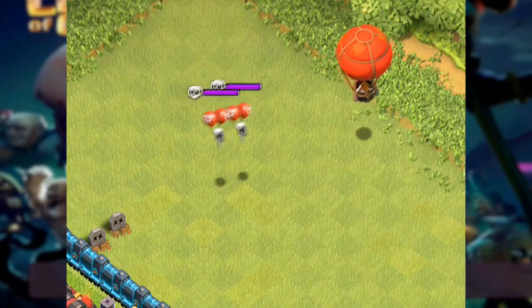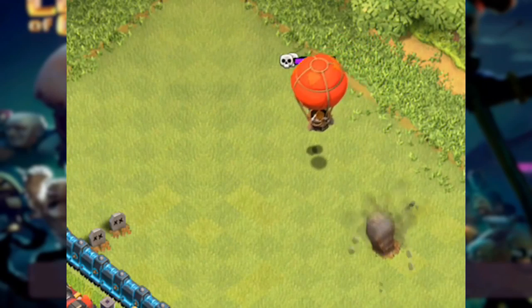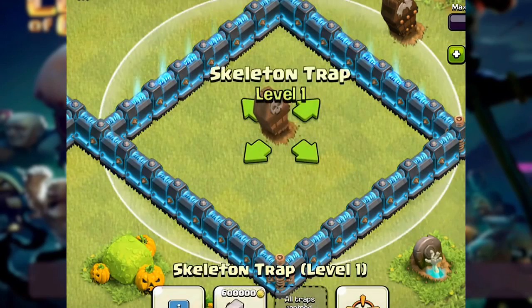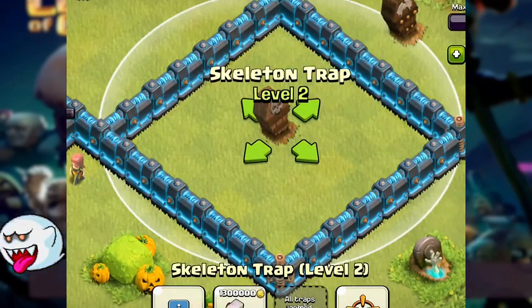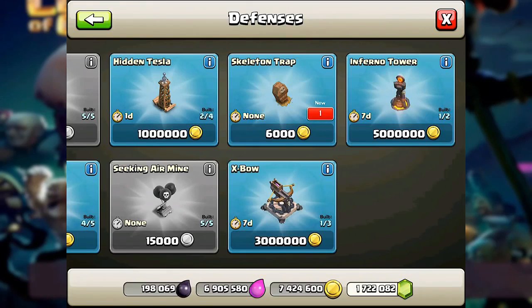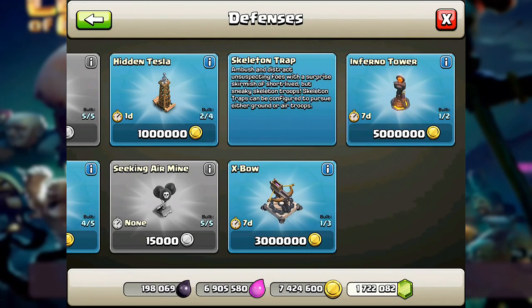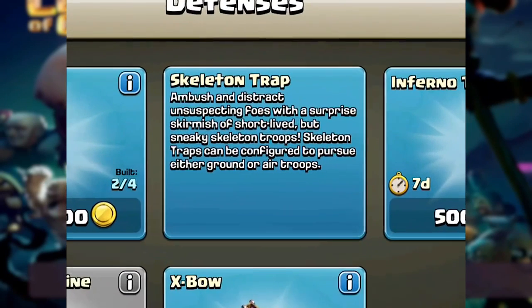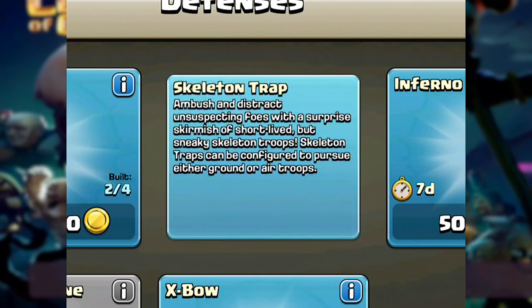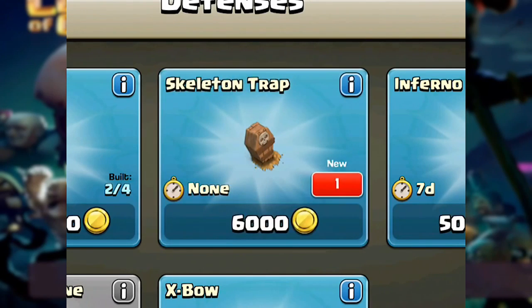Welcome, let's go ahead and explore this new update and see what exactly is making these skeletons tick. I'm excited to see this new update reveal. This trap I believe is only for Town Hall 8 and will come in three levels for ground and air attacks. If your base is like mine and you don't have enough air defense to protect against balloons and other things, then these guys are here to do the job for you.